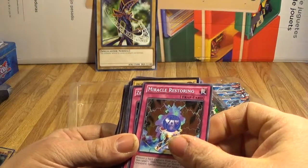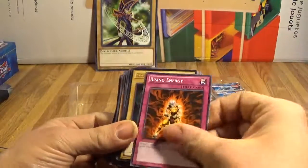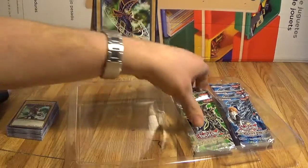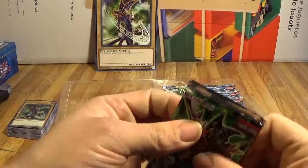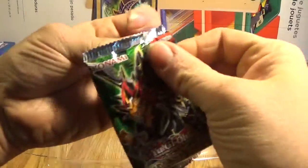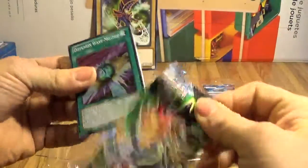Thousand Knives, Dark Magic Attack, Magical Dimension, Ancient Rules, Magicians Unite, Soul Taker, Shard of Greed, Trap Hole, Waboku, Mirror Force, Spellbinding Circle, Call of the Haunted, Magical Cylinder, Magical Restoration, Zero Gravity, Raising Energy, and Back to the Beginning. That makes three Dark Magicians in this set that are automatic. These packs are what I really want to see.